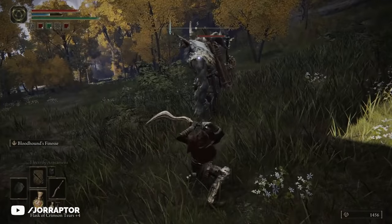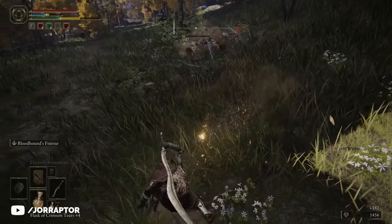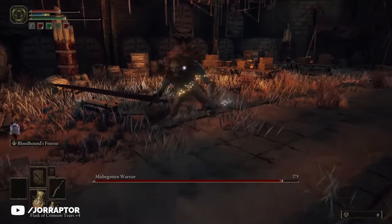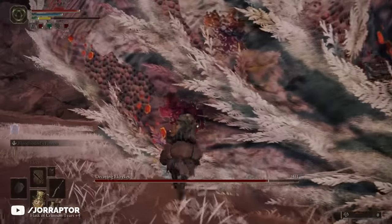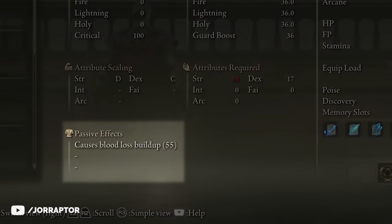The first of these weapons you can get really early on, but you have to defeat a boss in order to get it. I'm talking about the Bloodhound's Fang, an amazing curved greatsword that requires both strength and dexterity to wield. The investment in stats is totally worth it thanks to the bleed buildup it does and the amazing weapon art Bloodhound's Finesse. Bleed is a status effect that builds up on enemies if you hit them with a weapon that causes blood loss, as you can see on the item card.